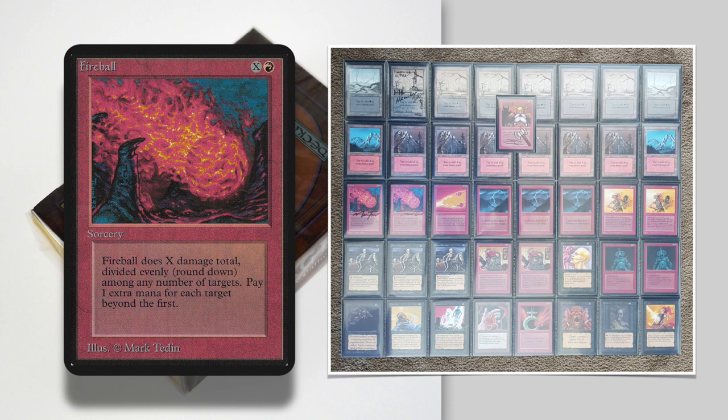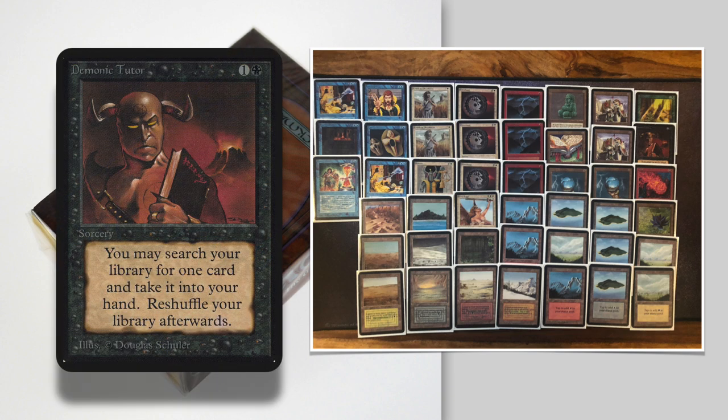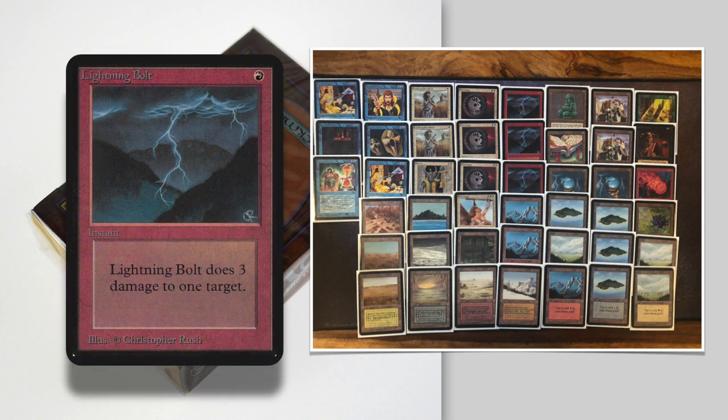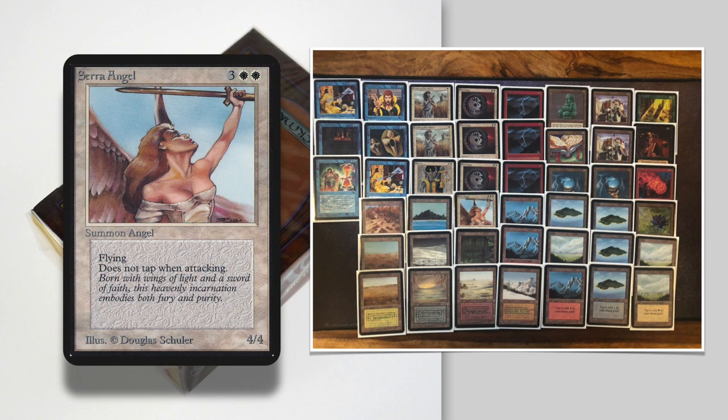Now let's take a look at the deck of Ron and see if he can withstand all that aggression. Let's look at his five-color Good Stuff deck. I've called it five-color Good Stuff, and when you see the picture you know why — he's playing cards expected from every color. He's only playing one green card and one black card, but those are two restricted cards that a lot of people splash: Regrowth and Demonic Tutor. We see the red package with Fireball and three Lightning Bolts, the standard white control package with three Disenchants, two Swords, a Balance, and a single beautiful Serra Angel.